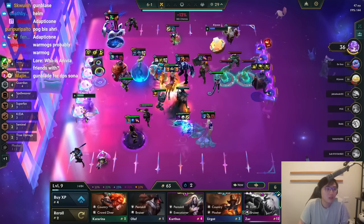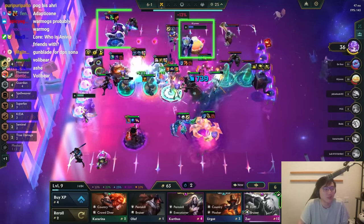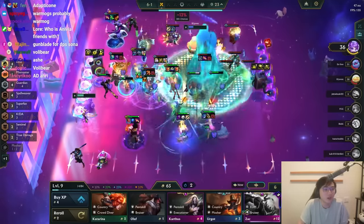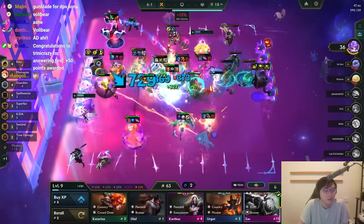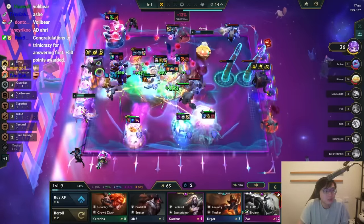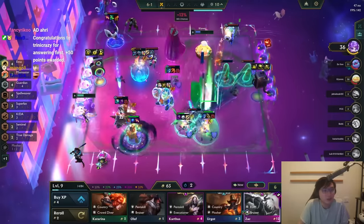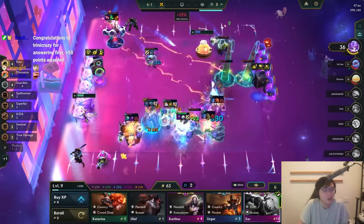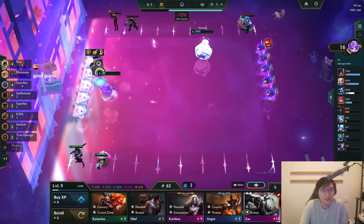Could it be Adaptive Helm or could it just be a Warmog? All I know is this guy's gonna roll me. I'm sure Kiyun wins the game — this Sona headliner is way too strong. I cannot outscale that in time. I'm still on healing Sona. This guy is actually unkillable. Holy shit — Bruiser Sona with a 3-star set.